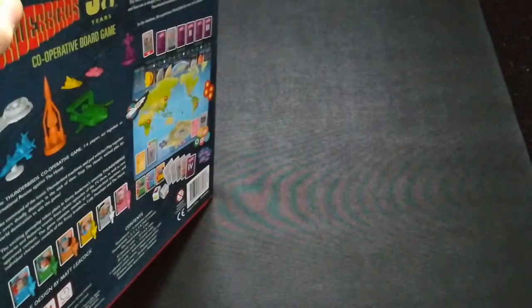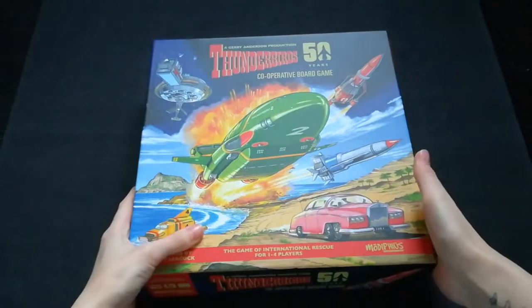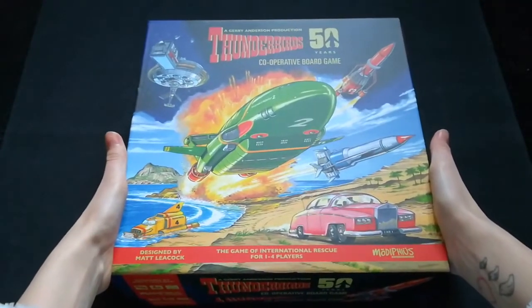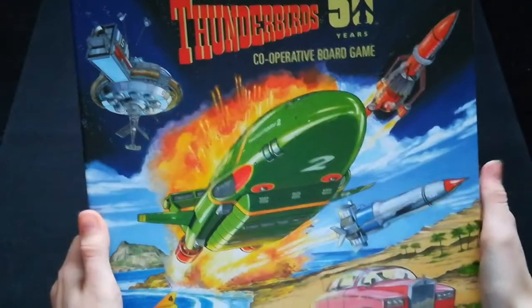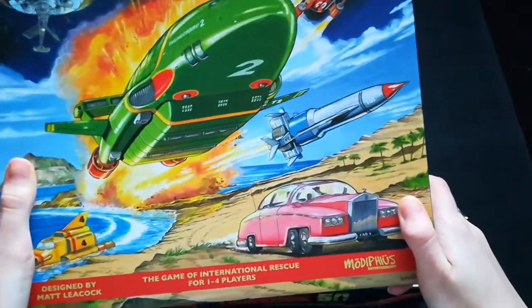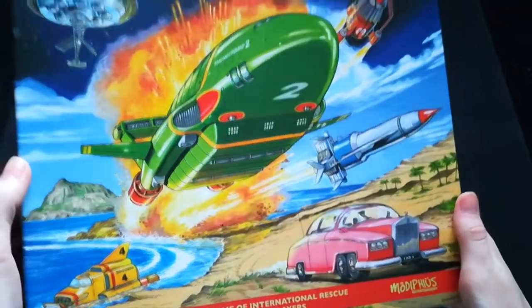I'm just going to move this aside so that we can see this box in its entirety. It's a very nice box, I love the artwork, very traditional. It has all the different Thunderbirds 1, 2, 3, 4 and 5, and of course the FAB car which Lady Penelope drives, with Tracy Island in the background.